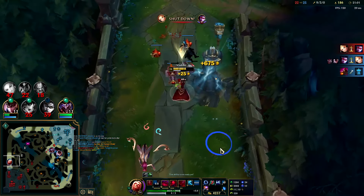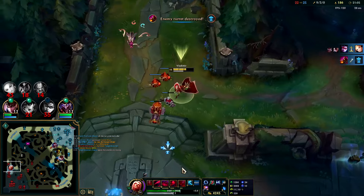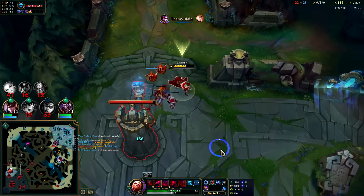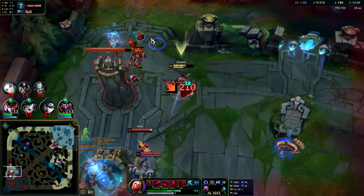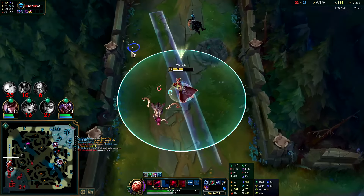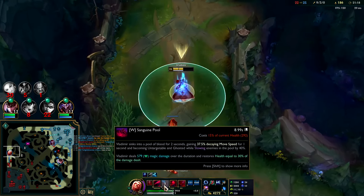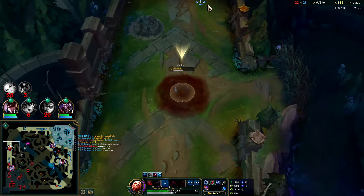Got him with empowered Q — hit him with EW, float into him, hit him with as much Blood Pool as we can, and then they die. Just like so. She's actually dead — she just doesn't know it.